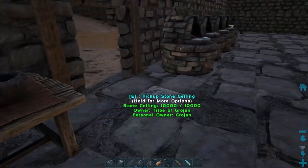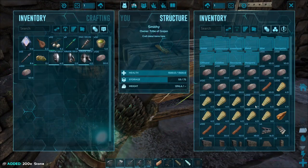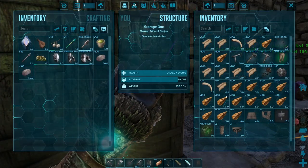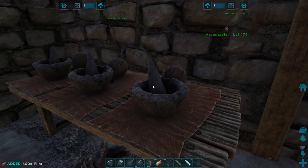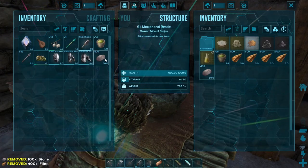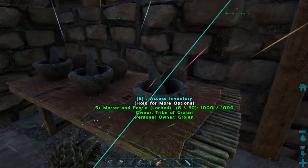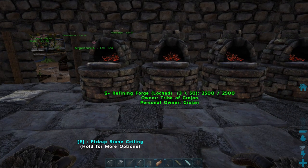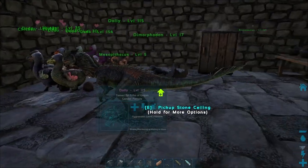We'll grab a load of stones and flint. I'm not really keen on wasting all my stones, but it's got to be done. Stones and flint — I'm not too sure how much it is to make these. Spark powder, we're going to make 200. We'll make some gasoline, and we're going to start working on electrics and getting this new base plumbed in, so that we've got a water source inside, and I think that's going to be quite good.